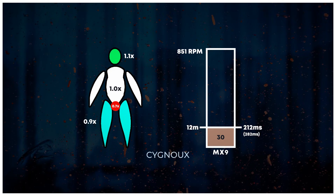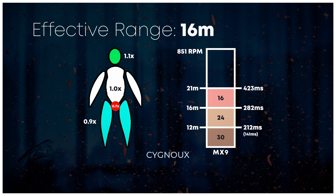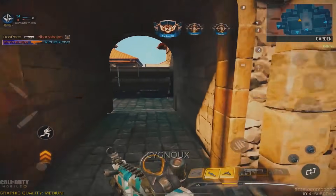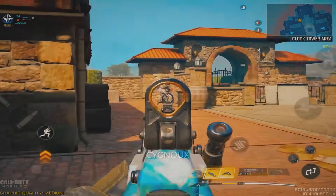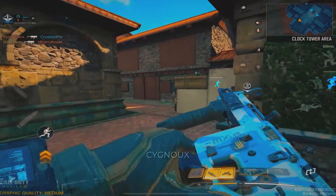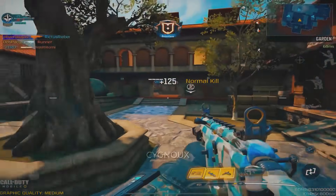From 12 meters to 16 meters we deal 24 damage with a 282ms time to kill. Until 21 meters our damage drops harshly to 16 damage with a 423ms time to kill, and in this range most other guns will defeat us. So the effective range of the MX9 is up to 16 meters. From 21 meters onwards we deal 15 damage — just don't use this weapon at that range. The damage and range profile is fine for a close quarters weapon.